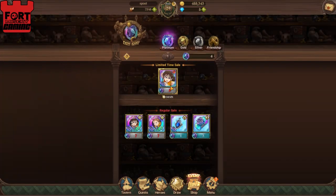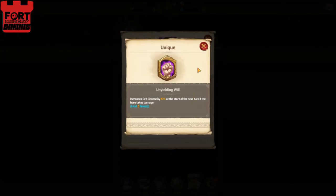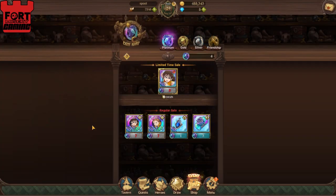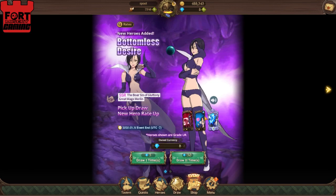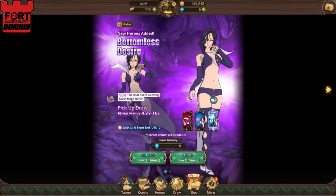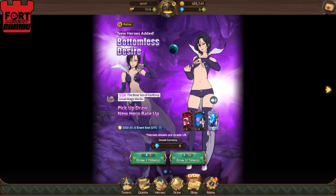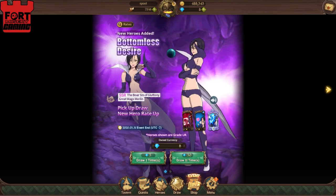We got Red Dianne in the coin shop, which is fine I guess. She's not great — she's definitely not good. They don't go over her unique, so I'll pull that up real quick and read it to you so you have it.